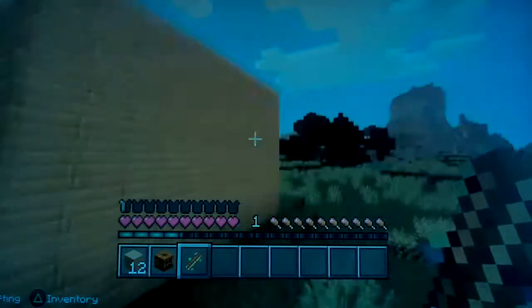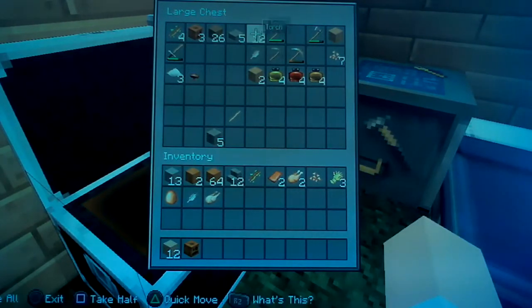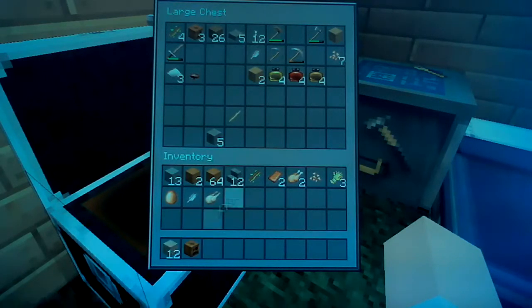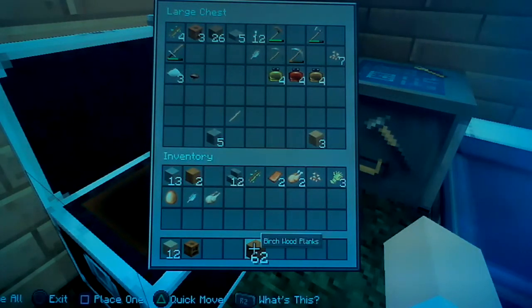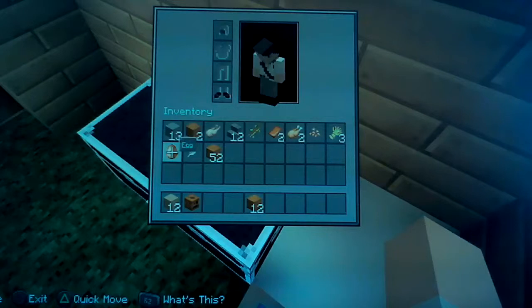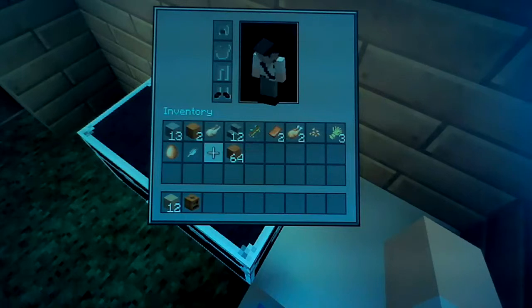Let's go back here. I'm gonna need some more charcoal — I don't actually have real coal because I found it in the last episode, but then I died. What could I cook? I could use my birch wood. I've got one, two, three, four, five, six, seven, eight, nine, ten, eleven, twelve pieces — that's twelve by the way.